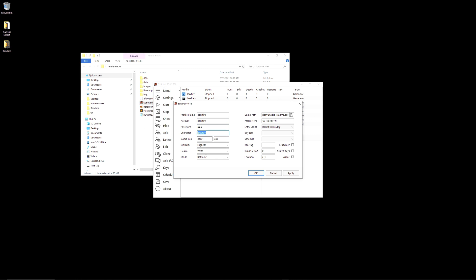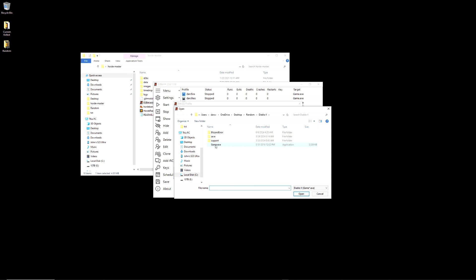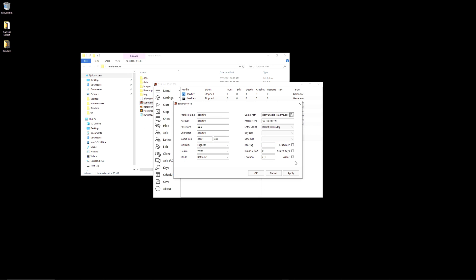The main areas that need to be filled out are: profile name, account, password, character, realm, game path, and the entry script. I strongly suggest changing the game info — the game names the bot will make — to something else. Game path is your Diablo 2 LOD game or game.exe; by pressing the folder icon you can find and select it. When done, make sure to press Apply before pressing OK.